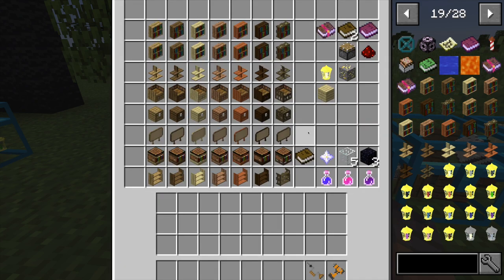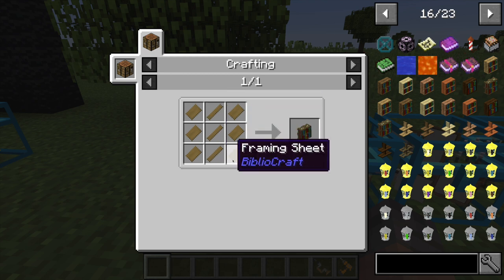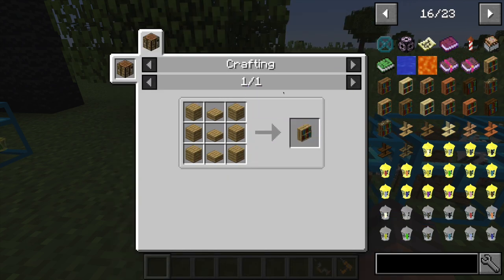You'll get two framing sheets from the saw. To make boards, take a sheet and put a framing saw to it. For the framed bookcase, framing boards replace the slabs and framing sheets replace the full blocks — so it's very similar to changing the wood type. If you look at the oak bookcase recipe, you've got slabs in the middle and blocks on the side, and the framed version just uses boards and sheets in those same positions.